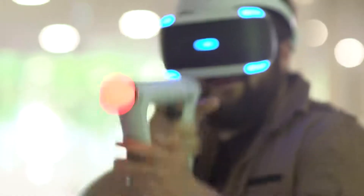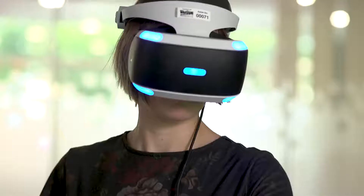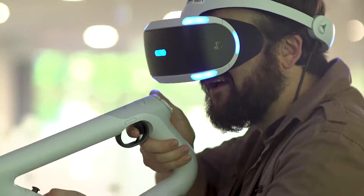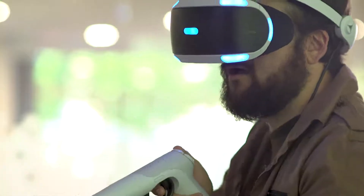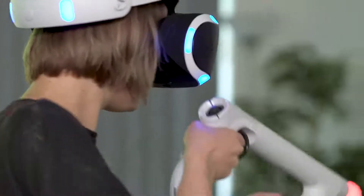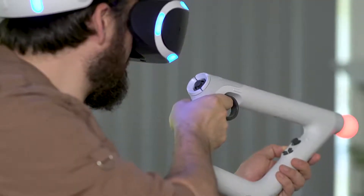We fully support the PlayStation Aim controller and the Move controllers as well, and obviously the DualShock, and each of them brings a different kind of experience to the game. With the Move controllers you get to use both your hands independently; with the Aim controller you get a really cool feel of actually holding a rifle. You can lean over edges, lean around corners. When you bring that scope up to your eye with the VR controllers and the scope really comes up to your eyes, it's really amazing — it blows you away. You really get this sense of holding the gun and the sense of weight and power that comes with that is really impressive in VR.